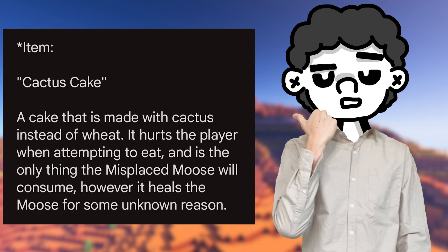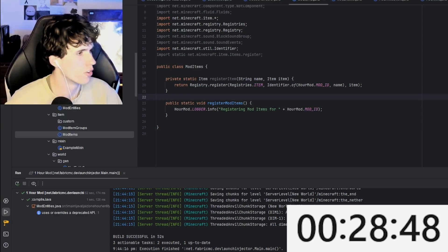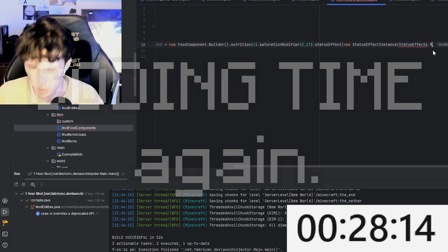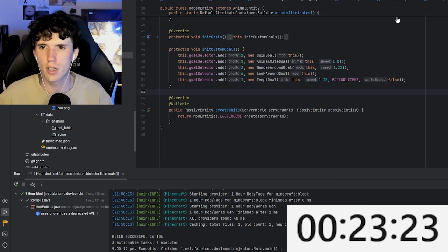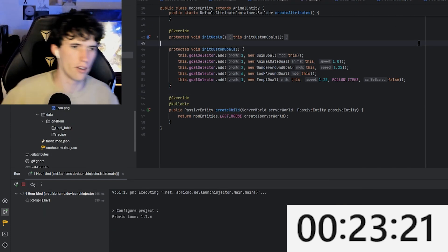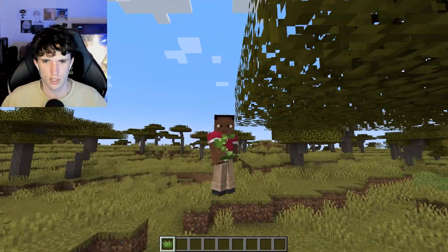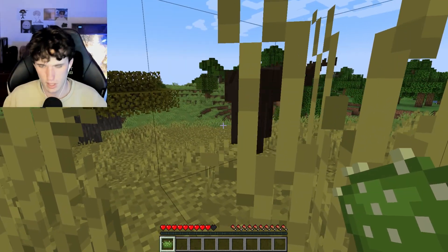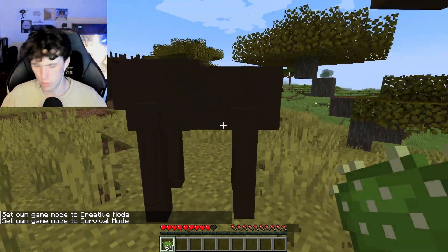Idea number two is essentially just a food item which will damage the player randomly, and that the moose will follow and eat. Mod food components — that's what we need. We should be able to load this up now. I still have to give myself the cactus cake. Cactus cake should work, we can eat it. Hopefully that means I can now get the mooses — the meese, the creatures — to breed.